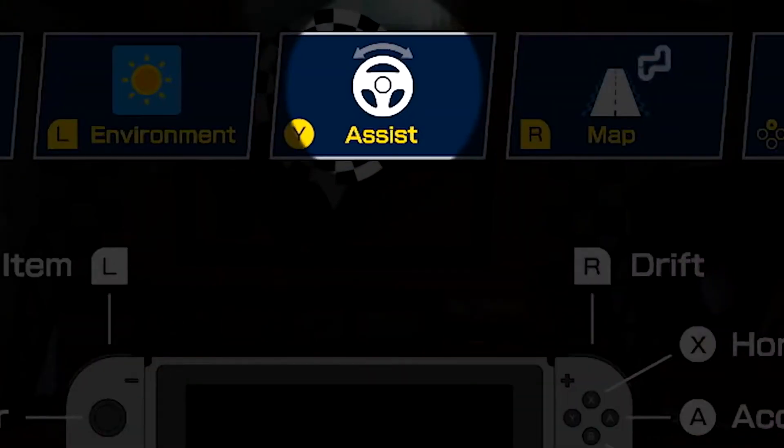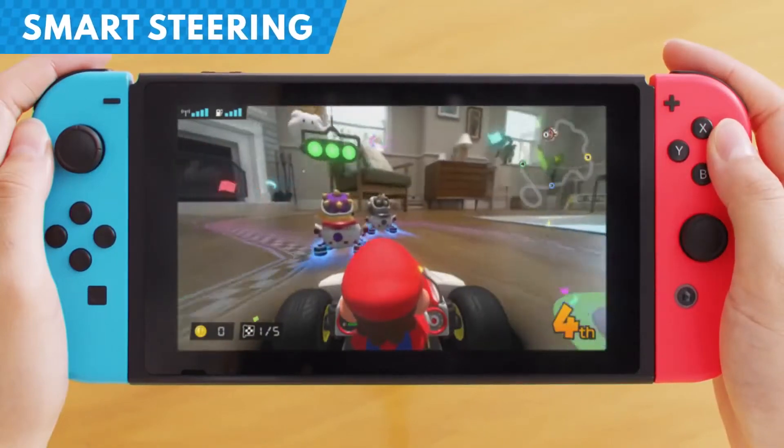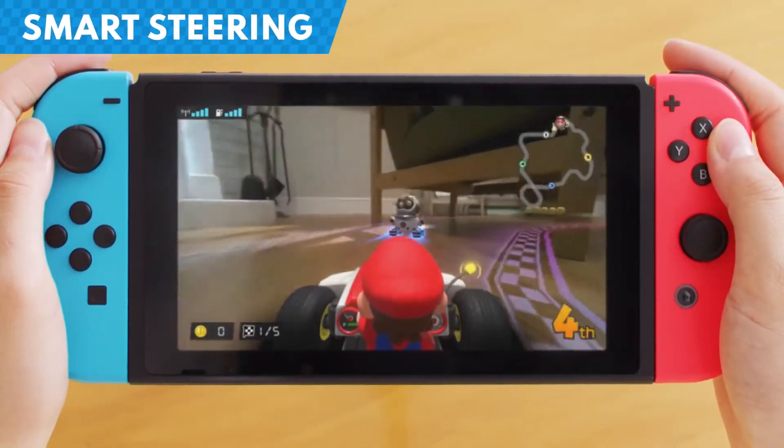If you're looking to race casually, you can turn on Smart Steering. It'll prevent you from veering off course, even if you don't steer the kart.